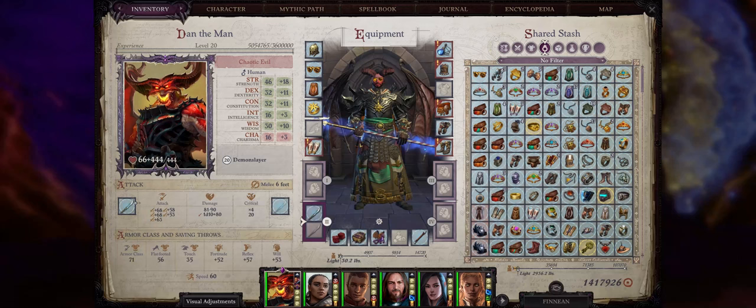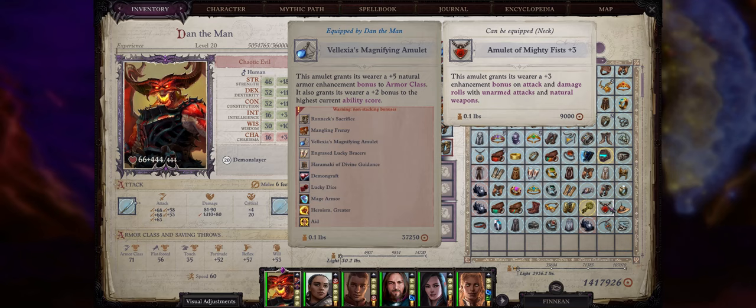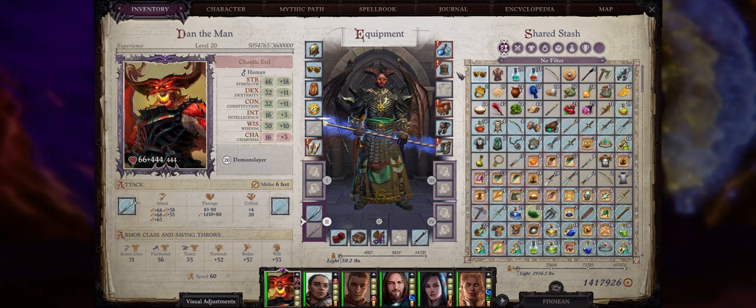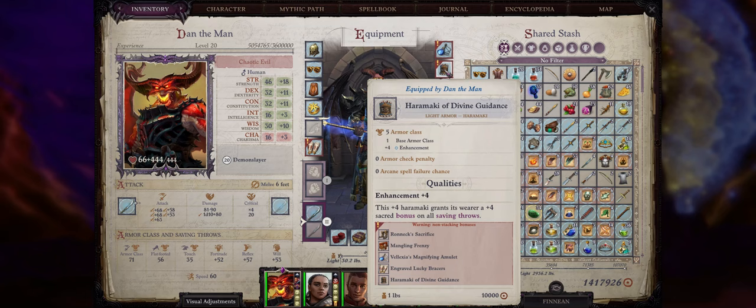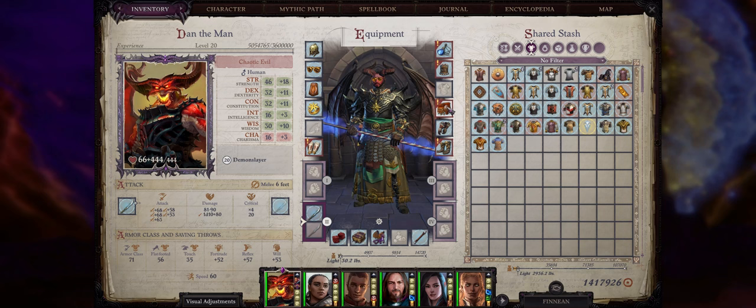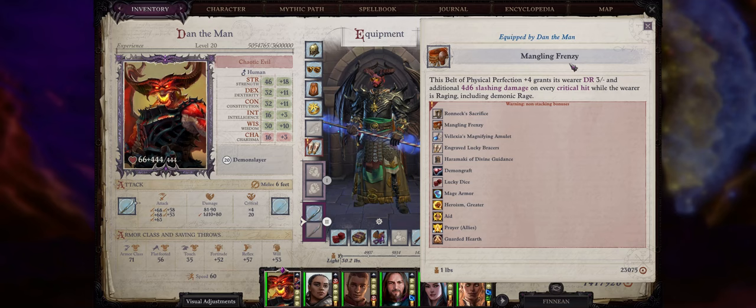Now let's talk about gear for our demon shapeshifter character. For the amulet, the Luckstone Magnifying Amulet as usual — because we are a demon slayer you won't really need amulets that increase natural attacks like Mighty Fists, since we can simply cast Magic Fang or Greater Magic Fang on ourselves for the demon forms that use natural attacks. Armor doesn't matter because in shapeshifting forms you don't get any armor bonuses or armor effects — in the early game however when you don't have access to any form, just use whatever. For the belt you have a few different choices.